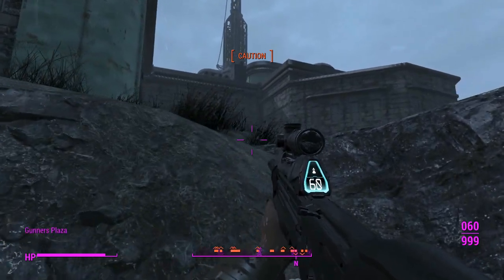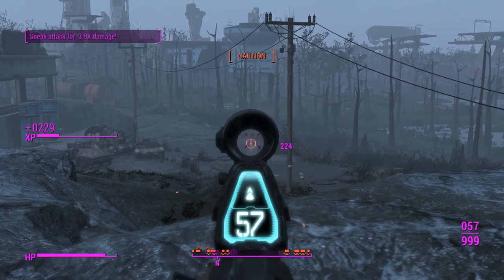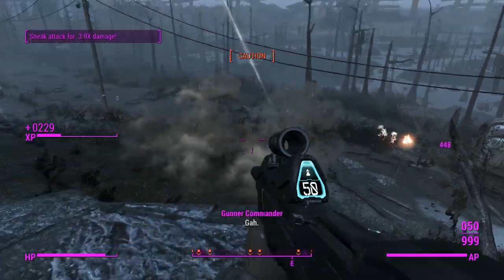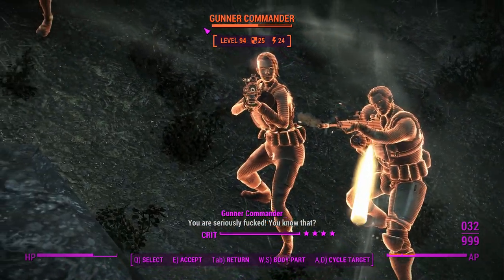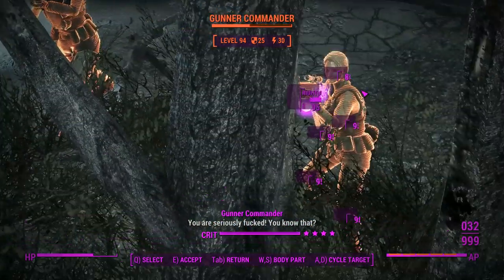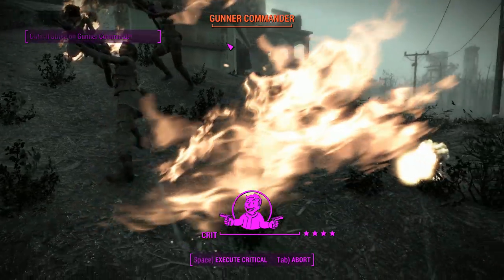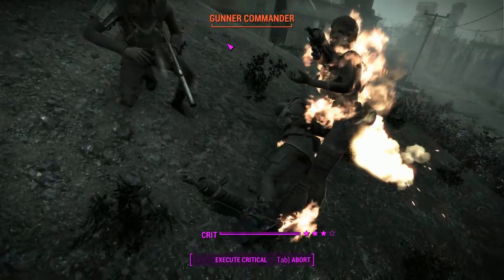We'll switch to this one with the reflex sight — the medium range reflex sight — and see what we can do. They're all below me. Now is a good time to use this thing in VATS, because it's not a terrible weapon to use in VATS. I get a decent amount of shots. We'll just go for some criticals — after the fourth shot it'll all be critical. Under the protection of VATS we should be right to kill all of these gunners fairly easily.